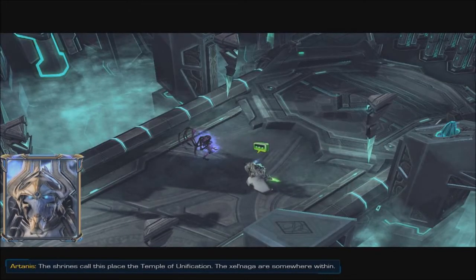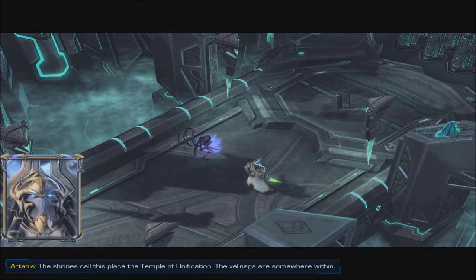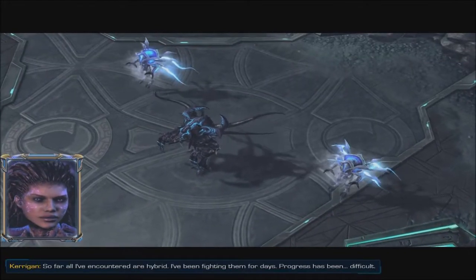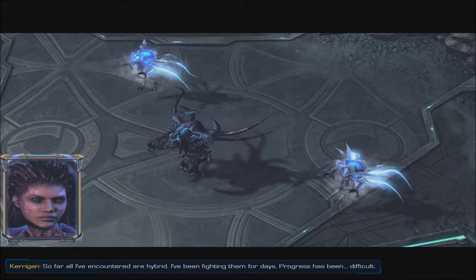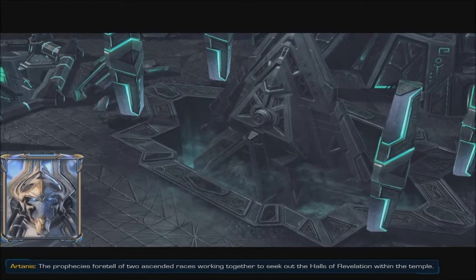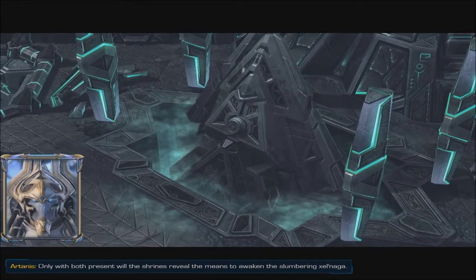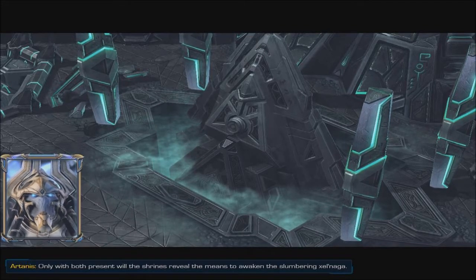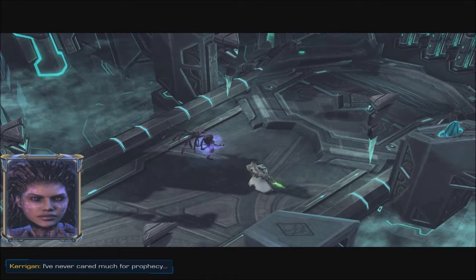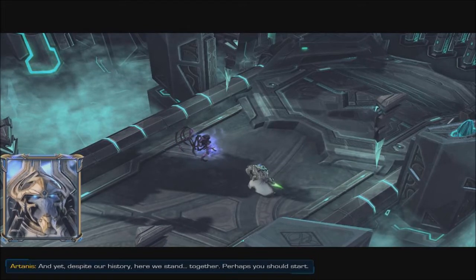It looks like this is a Kerrigan and Artanis mission - cool. Kerrigan got wrecked there. She's supposed to be like really OP, I guess not always. The Temple of Unification - the Zelnaga are somewhere within. So far all I've encountered are hybrid. I've been fighting them for days. Progress has been difficult. The prophecies foretell of two ascended races working together to seek out the halls of revelation within the temple. Only with both present will the shrines reveal the means to awaken the slumbering Zelnaga. I've never cared much for prophecy. And yet, despite our history, here we stand together.